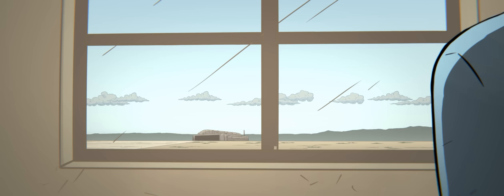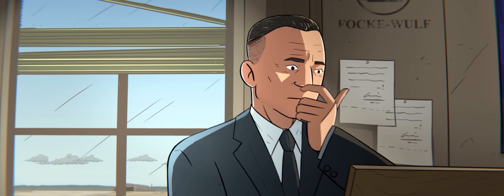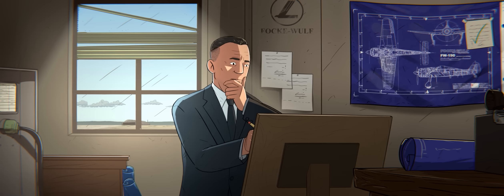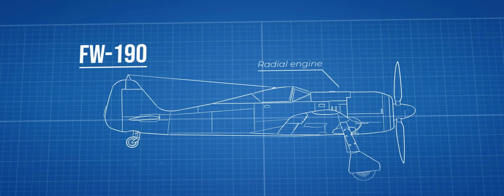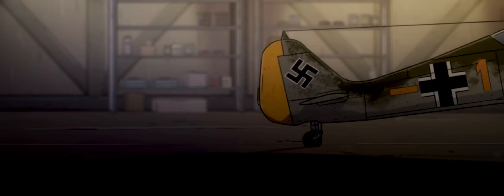The breakout success of the 109 did not discourage competition from other German manufacturers. Engineer Kurt Voldemar Tank of the Focke-Wulf Company realized it was pointless to build a similar fighter, as it would only cause competition for the limited supply of Daimler-Benz inline engines. His prototype FW-190 instead used a radial engine that was easier to manufacture and maintain. In addition to a solid, durable airframe, the 190A1 featured two 20mm cannons and four 7.92mm machine guns. After serving well during the opening stages of the war, the 190 received extensive upgrades, resulting in the fearsome A4 model commonly known as the Würger, or Butcher Bird.